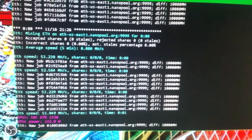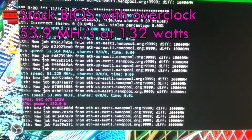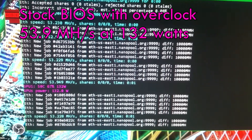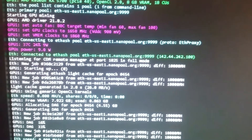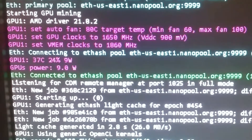Now this is the hash rate it's making with clocks set on it — 53.9 at 132 watts. And you can see right there that I'm using the mining software itself to set the clocks.